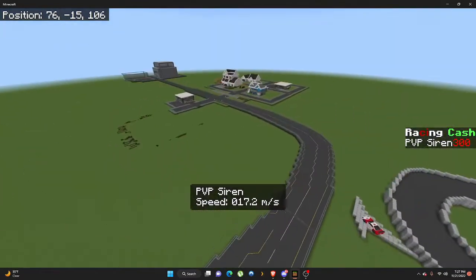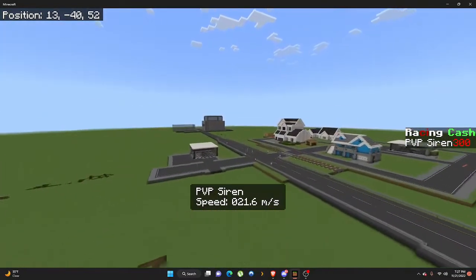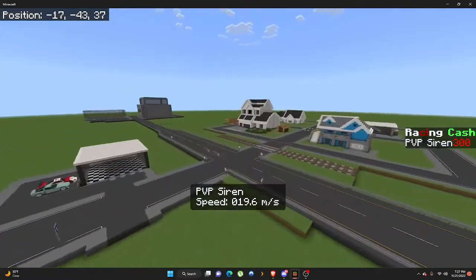We are currently working on the highway, we're going to make an airport. And on there is going to be City 1, and City 2 is going to be down there at the end of that highway.